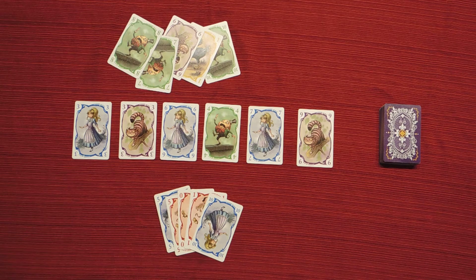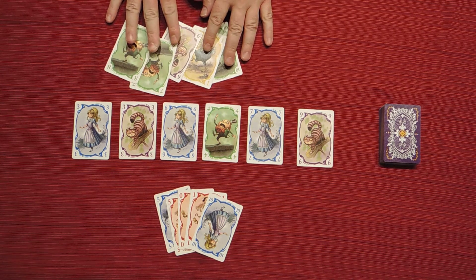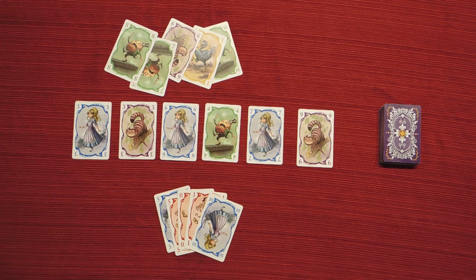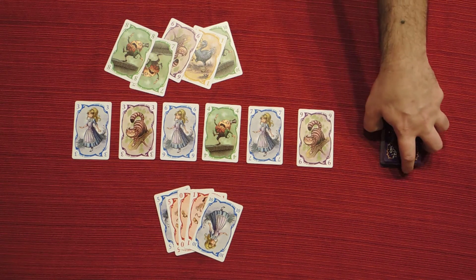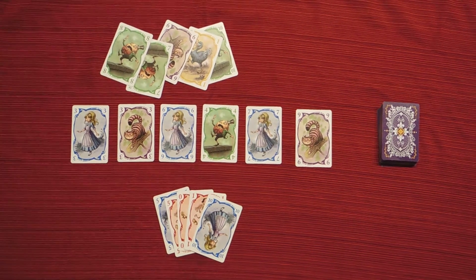Right now I have it set up for 2 players, where each player starts with 5 cards and in the middle of the table you play 6 cards, and the deck is right here. The goal of the game is to score the least amount of points at the end of the game. The game is over once a player collects at least one card of each color.